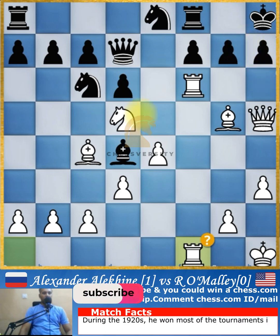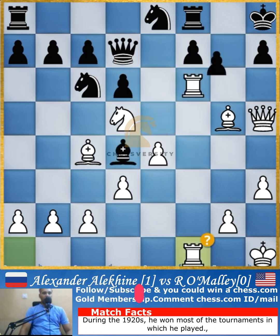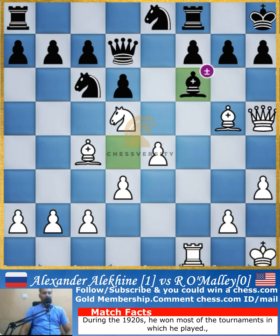Now you could go for the capture of the pawn, because if you capture the rook will capture back and there is no immediate threat of checkmate since the knight didn't capture. Because of that, this move was a mistake — but it becomes a good move for Alekhine, who is now winning because his opponent captures with the bishop instead of the pawn.